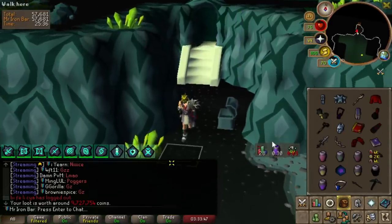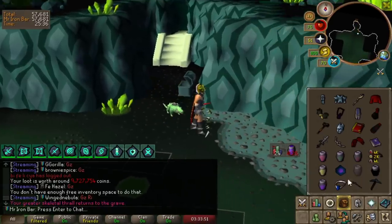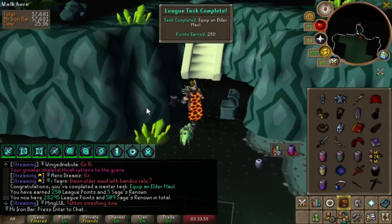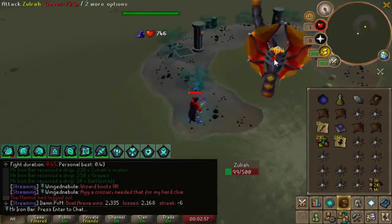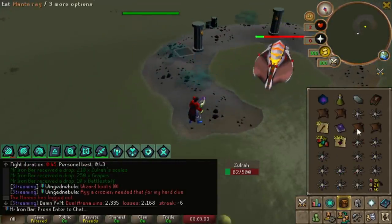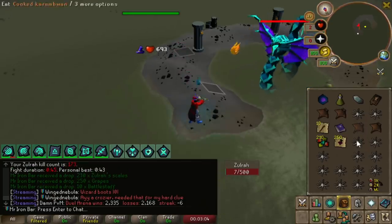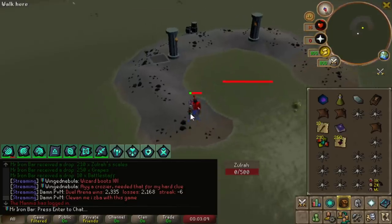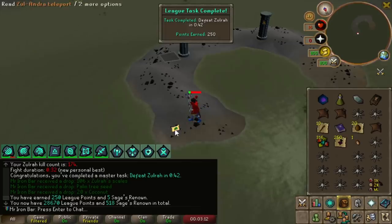An Elder Maul — holy shit, an Elder Maul! That's actually so good. I have a Kodai and an Elder Maul — this is so troll. That's gotta be a sub-42 right there for sure. There we go, 32 seconds. Zoro done, moving on to Vorkath.